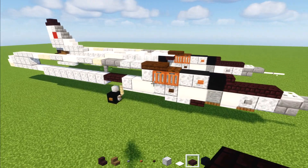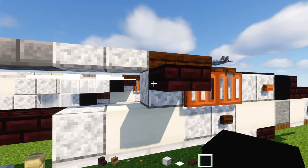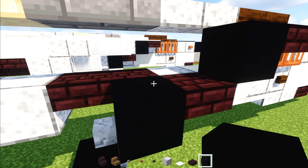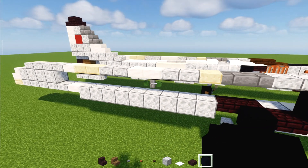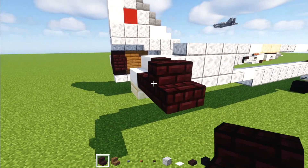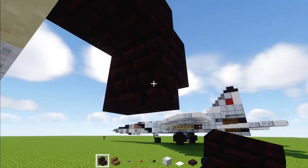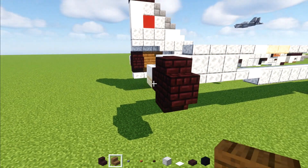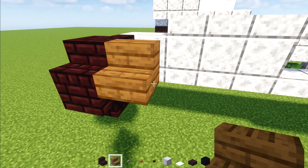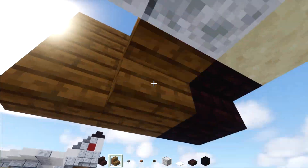Next we'll take out a nether brick slab. Add one to the side of this polished diorite. Black concrete. And then go dangling down nether brick slab. Black concrete again. Then we'll go to the back and we'll add in a two by two of nether brick stairs, and you want to make like a circle shape. And then in the front of that, we'll add in spruce stairs and make another one, but it's going to be two blocks long like this.